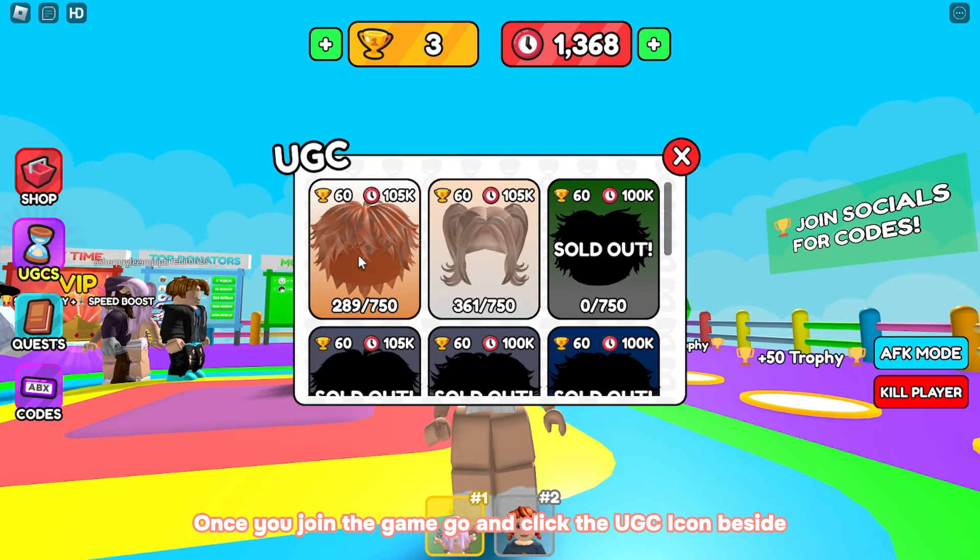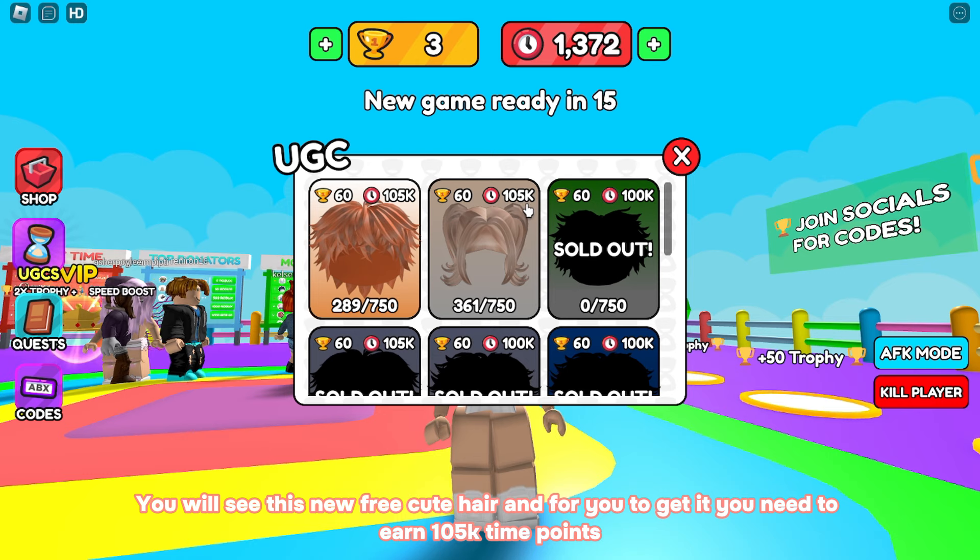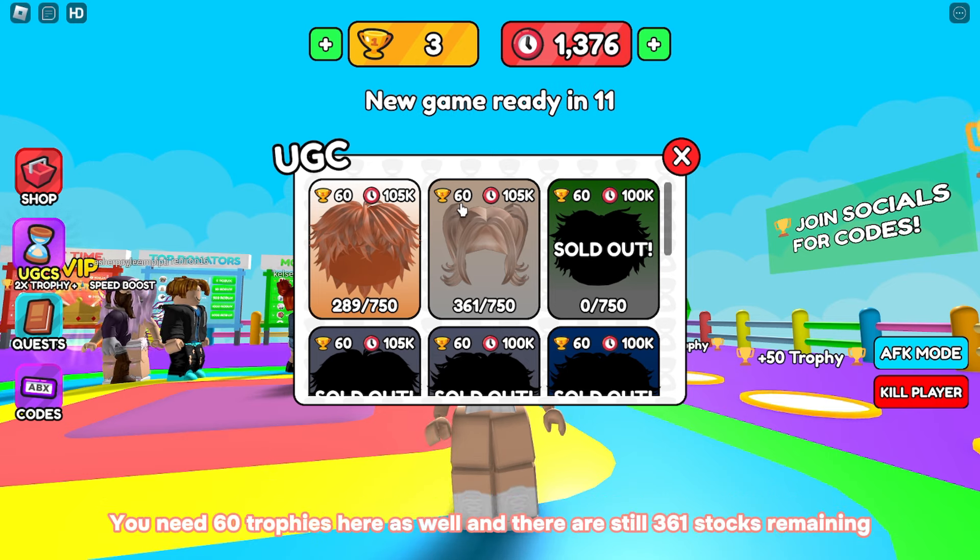Once you join the game, go and click the UGC icon. Beside it you will see this new free cute hair. To get it, you need to earn 105,000 time points and 60 trophies. There are still 361 stocks remaining.